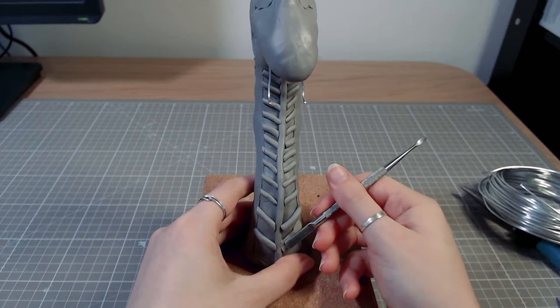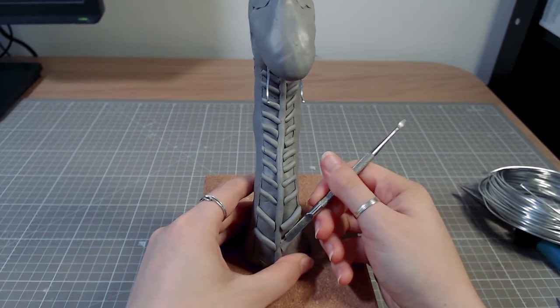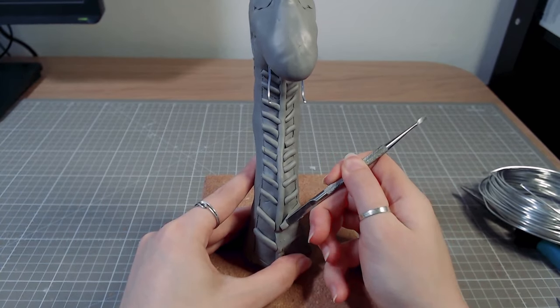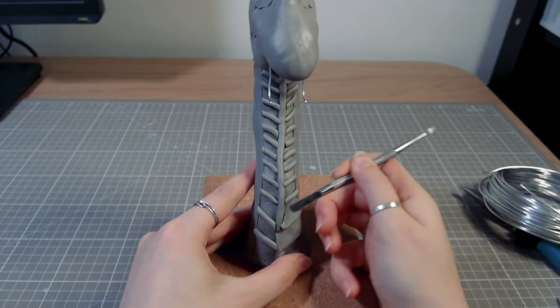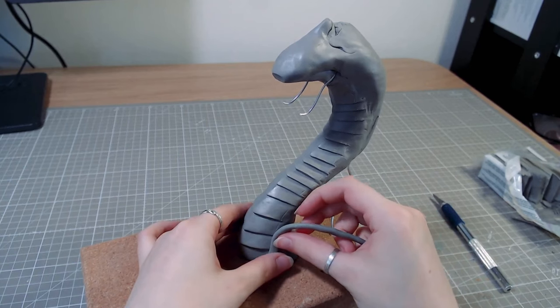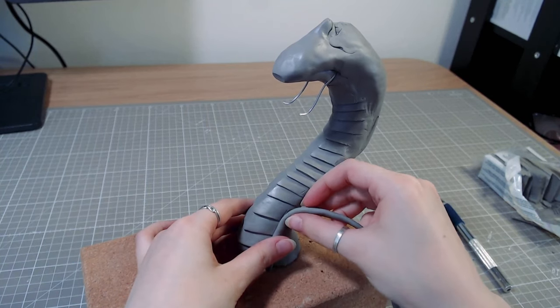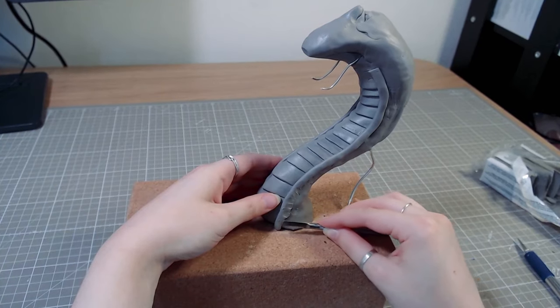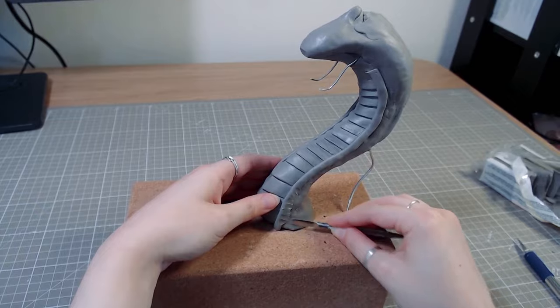Sometimes when making a sculpture, I can't get something to look like I want it to, and it gets me really annoyed. The more I work on it, the more I want to punch it. This time it was the scaly stomach part, so I quickly connected it to the rest of the body and moved on. I kept coming back to fix the scales throughout the whole sculpting process on days where my anger issues were less prevalent.